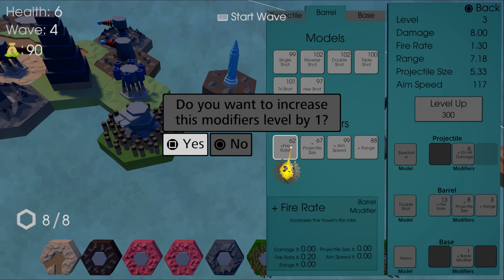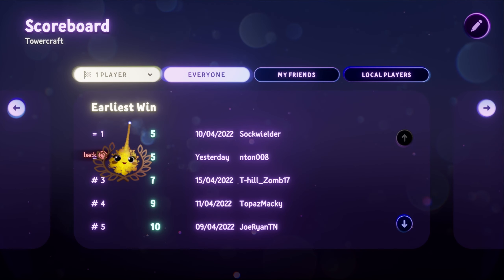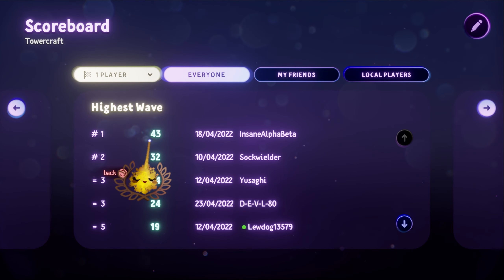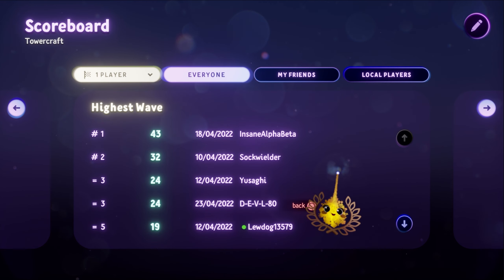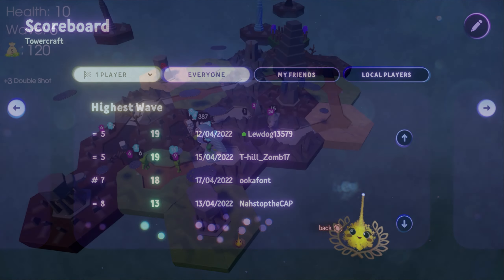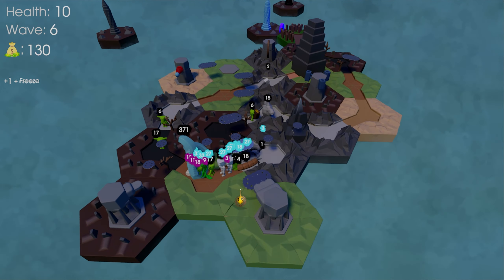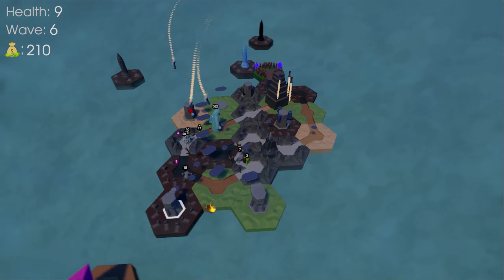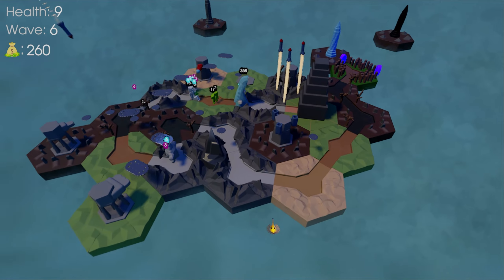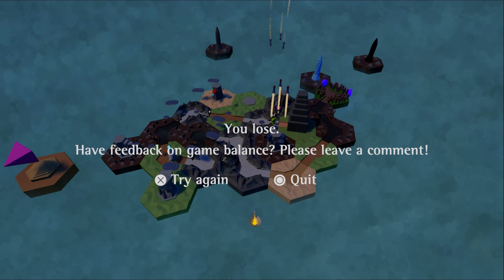The stat bonuses from items currently stack additively with each other. There are 2 sets of high scores: quickest win and highest wave. Quickest win is the earliest wave you can kill all the bosses. Highest wave is what wave you can get to before you lose. When enemies reach your castle, you take 1 damage if it's a normal enemy, 3 for a mini boss, and you instantly lose if it's a boss. The castle has 10 HP, and when it reaches 0, you lose.